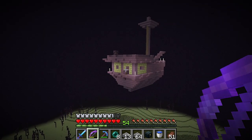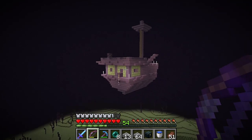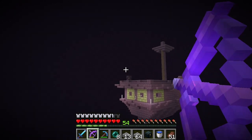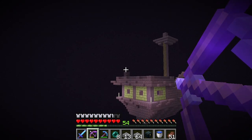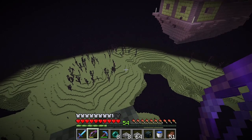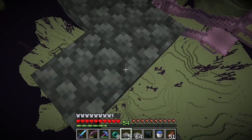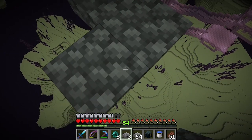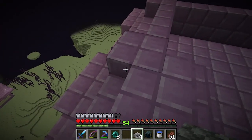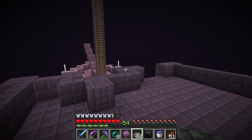There are a couple of shulkers outside the ship and I'm not sure I'm confident enough in my enderpearling abilities. I think you can only shoot them when they're open — and he's dead. Those are the only two dudes I see. Hopefully we can get over there without any issue. Yes! Let's grab this shulker shell. Come on — awesome sauce!